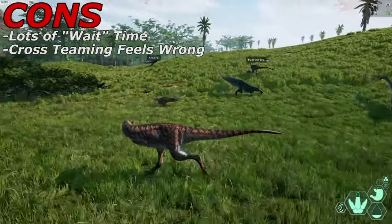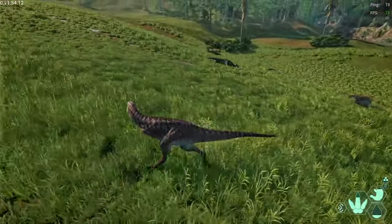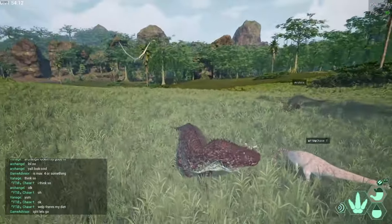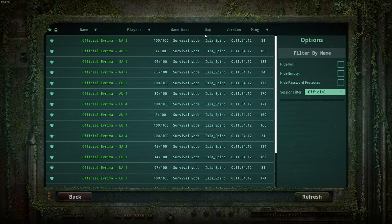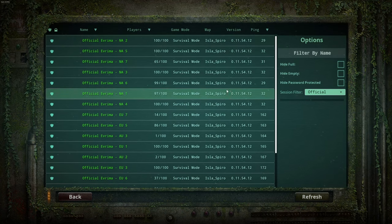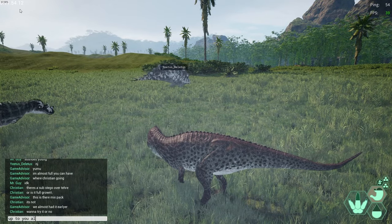Next up is that cross-teaming is a thing in this game and it feels wrong and unimmersive. For a game all about immersion, it makes no sense for herbivores to team up with carnivores, yet players will still do it. Fortunately, if this is something that bothers you, you can simply play on a community server in order to not have to deal with it, as they put rules in place to prevent it. But personally, I have no desire to see an herbivore and a carnivore working together to hunt me down.